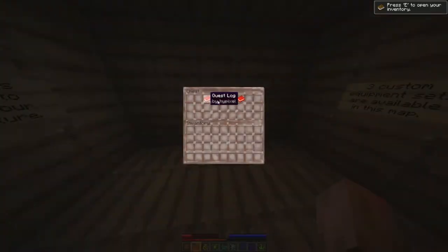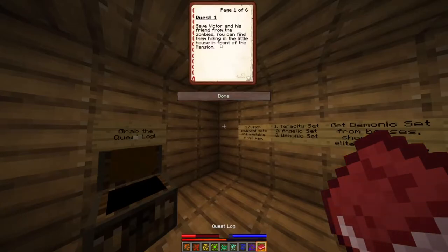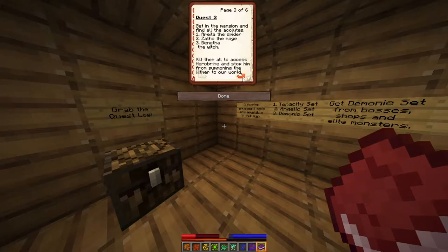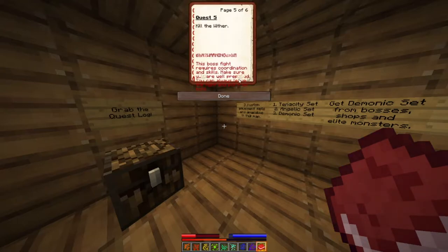Grab the quest log. Save Victor and his friend from the zombies — you can find them hiding in the little house in front of the mansion. Head to the crypt and find the Skeleton King. Kill him and use his music disc on the jukebox when it's done. Make sure you loot the golden nuggets — Victor will be able to exchange them for very powerful loot. Get in the mansion and find all the acolytes: the spider, the mage, the manetha, the witch. Kill them all to access Herobrine and stop him from summoning the wither to our world. Kill Herobrine. Warning — the boss fight requires coordination and skills. Blah blah blah.